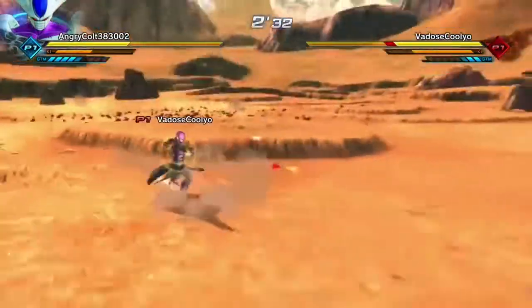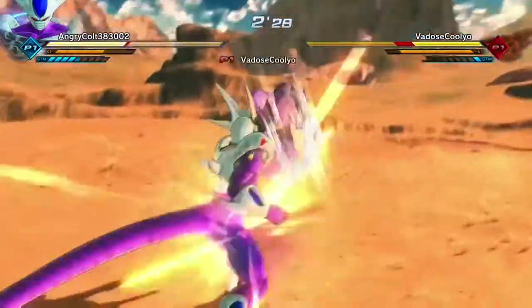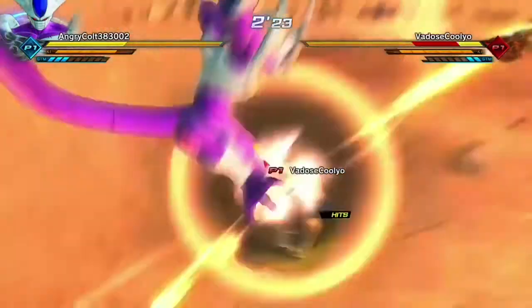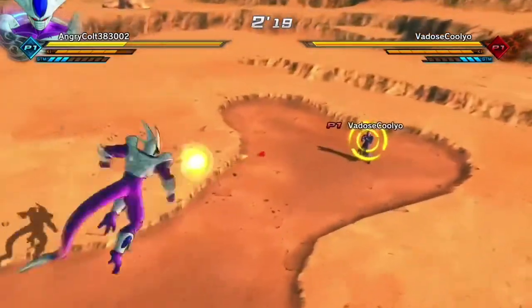Next up, we have his super attacks. He has Death Chaser, which is an okay move, but there are better moves — like Pearl Flash. You can charge Pearl Flash up and mix it into a lot of different combos, so it has that purpose.